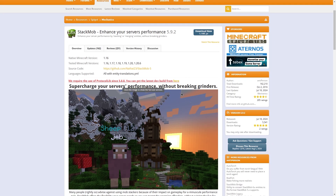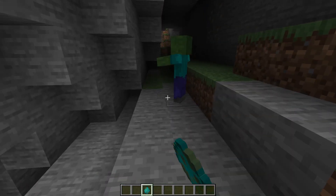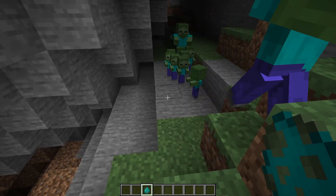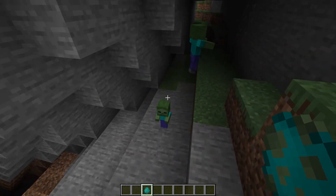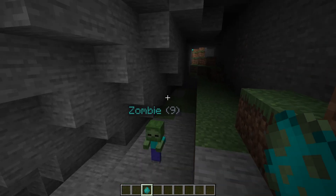Stack Mob is a Minecraft plugin that can enhance server performance by stacking entities. By merging multiple mobs into a single entity, this can significantly reduce the number of entities on the server. This can lead to improved performance and less lag, especially in large mob farms. It's also important to note that this doesn't affect grinders.